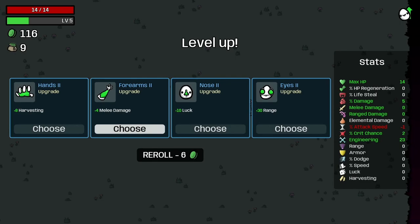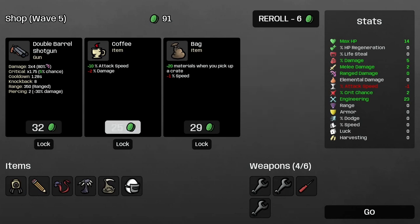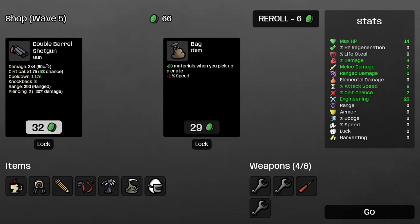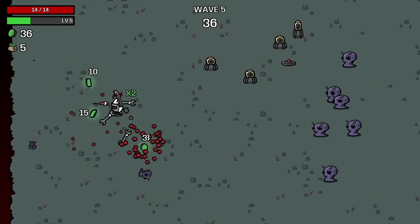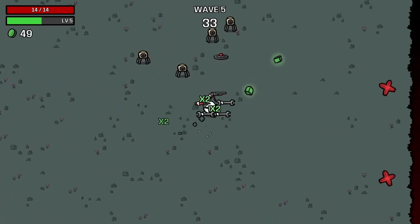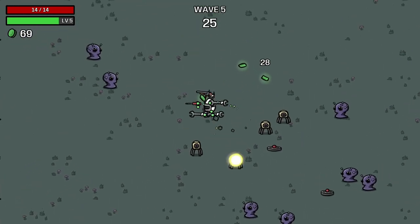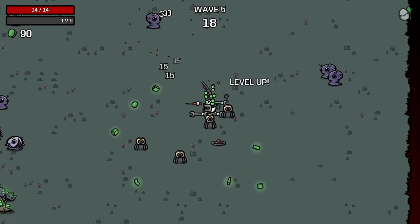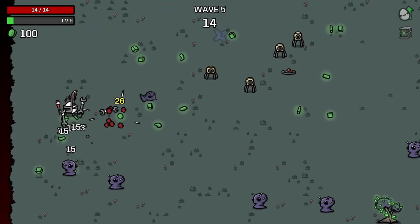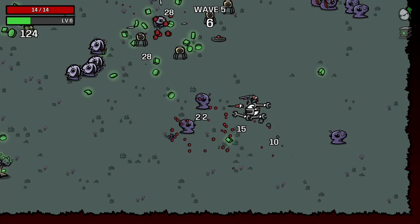Melee damage — might as well do it. Another turret. Attack speed is going to be good, let's take it. I'm thinking I should have something on ranged attack, otherwise we're going to be surrounded by enemies the whole time. I don't think there are any engineering guns — just turrets, right? The only time I'm going out is to bust these trees down to get as many upgrades as possible.